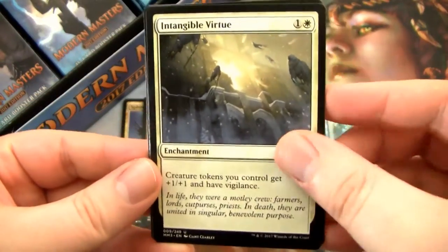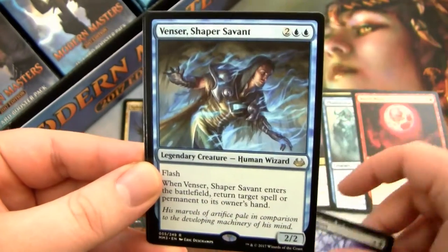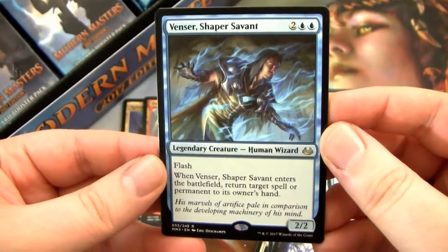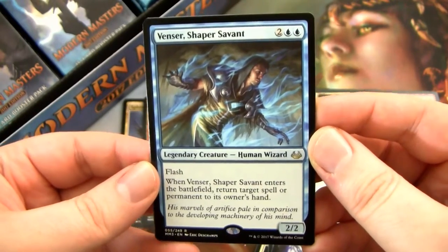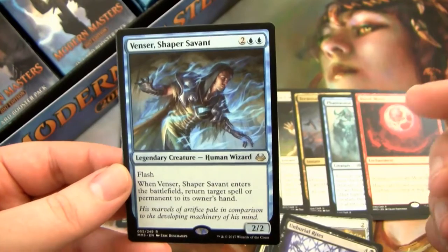Let's focus. Intangible Virtue, another Signet — Gruul Signet. Boros Reckoner. Fantastic card. And then we have a Venser the Sojourner. Venser's awesome — I love this guy. I have one of him in my cube already, and more of him is great. He can go in almost any EDH deck. He's fantastic for cube. I really like Venser.